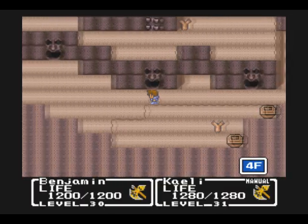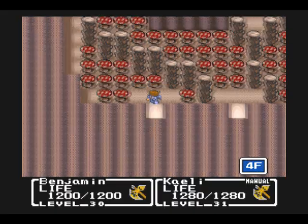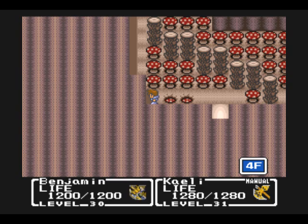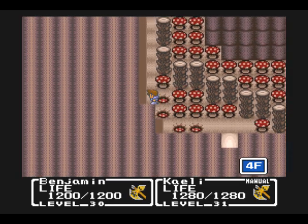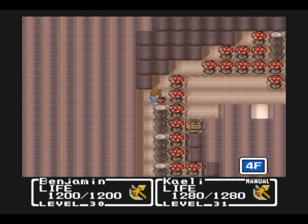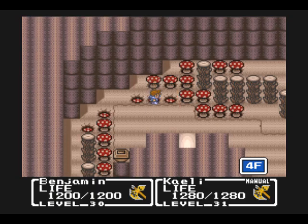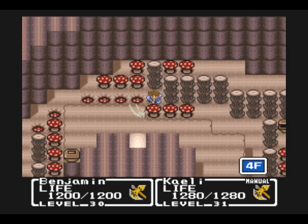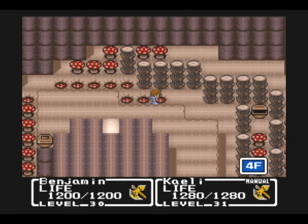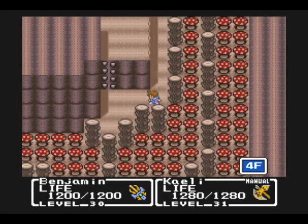By the way, with those oozes we met up with earlier — even though they're weak to bombs — what I'd actually recommend doing with Benjamin is using the Dragon Claw on them, because then you can get them stoned and might be able to kill them in one shot. Otherwise, you're pretty much gonna have to rely on physical attacks anyway, and between Benjamin and Kaylee with almost any two weapons, you'll be able to kill them in two shots.